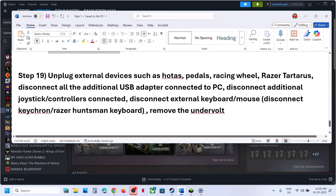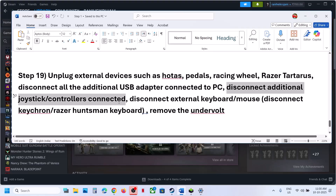If you have any external devices you are not using, disconnect them. For example, HOTAS, wheel, pedals, any USB adapter connected to the computer — disconnect it. Disconnect extra controllers. Disconnect external keyboards and mice, such as a Corsair or Razer Huntsman keyboard — disconnect the dongle as well. Then relaunch the game. If you have undervolted your computer, remove the undervolt and then check.